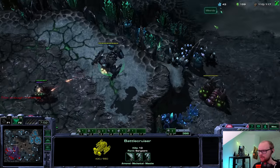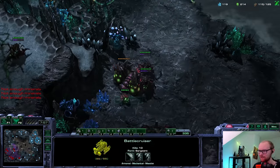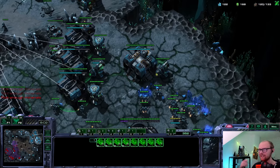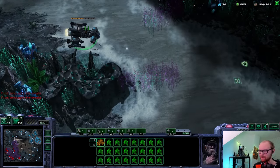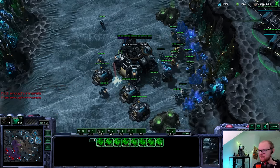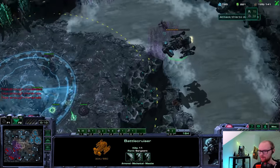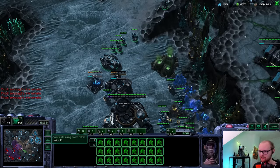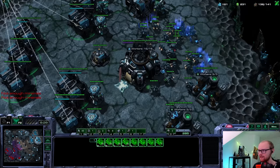I only have 59 SCVs - normally you're supposed to have at least 66 here, so that tells you how all-in I am. I'm just teleporting the BC to try and get more drones. It really looks like he's going for Mutalisk with all these gases. Probably should start a few turrets already. Does he have more than nine queens? Normally they make nine queens - this really feels like he has more like twelve. I wonder if he thought I was going to go for a double port Battlecruiser mass BC as a follow-up.